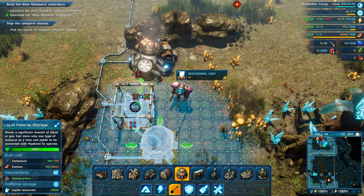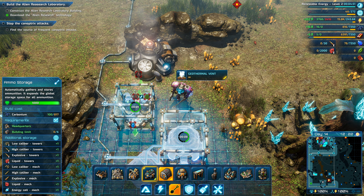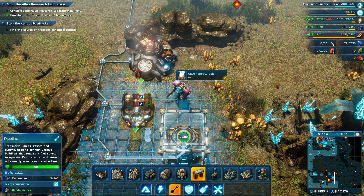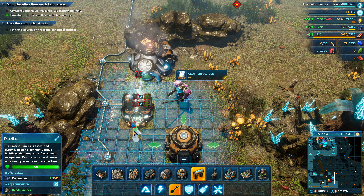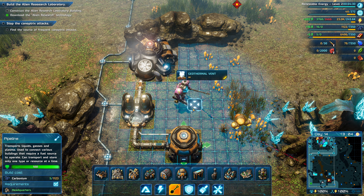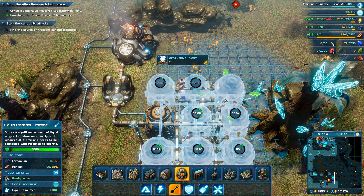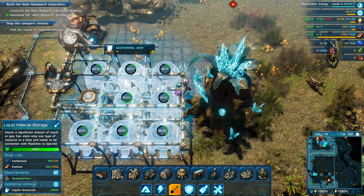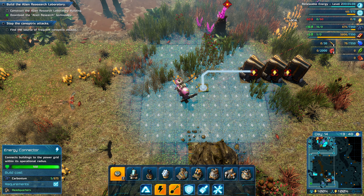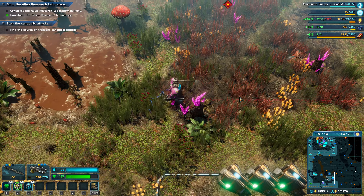I don't understand. Then it goes into liquid storage — and then what do we use that for? I don't feel like it's super clear when something is lining up. Is it just strictly the arrows? I don't know what else you're supposed to do there. Maybe there's another thing you eventually use water for — that makes a little bit more sense.